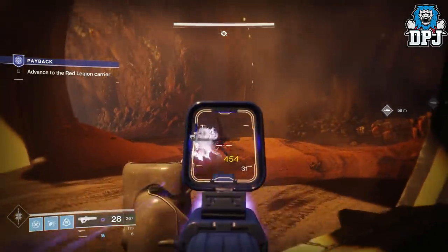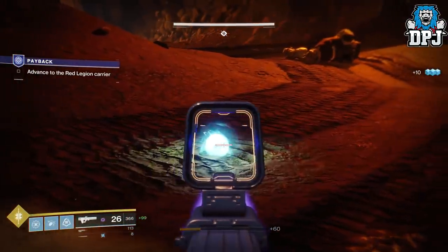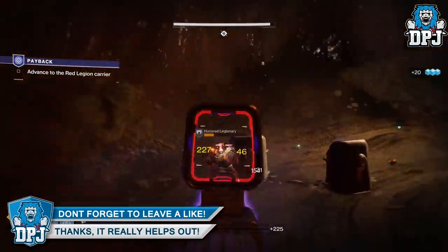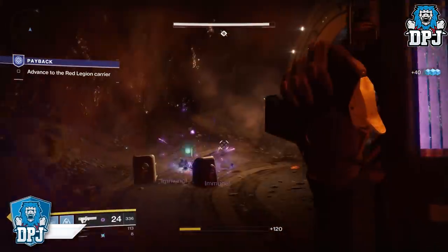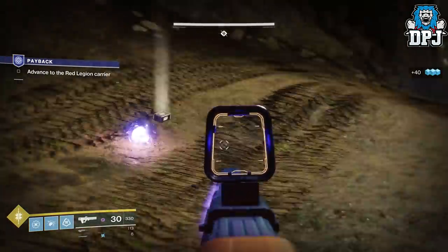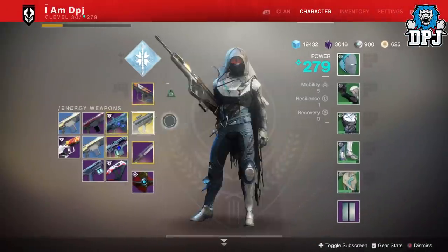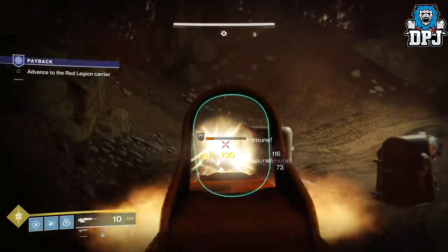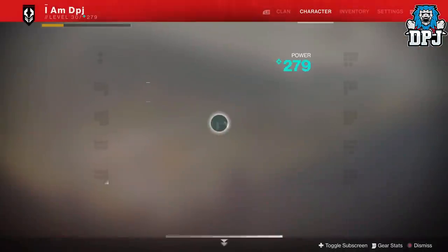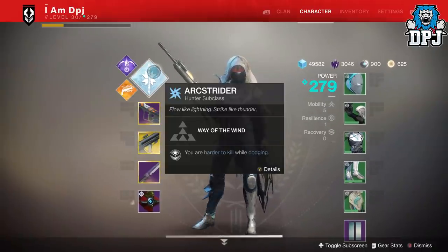Let's explain how these orbs work and how you can collect the ones you need. They work alongside your subclass and weapon loadout. If you use the Graviton Lance, you have a chance for void orbs to drop as it's a void weapon. If you use the Graviton Lance alongside a solar subclass, you have a chance for both void and solar orbs to drop. An arc power weapon will have a chance of spawning arc orbs as well as orbs matching your selected subclass. Your kinetic weapon drops orbs based on your subclass — arc for arc, solar for solar, void for void. To maximize your chances of getting one type of orb to drop, use only one burn throughout your entire subclass and weapon loadout.